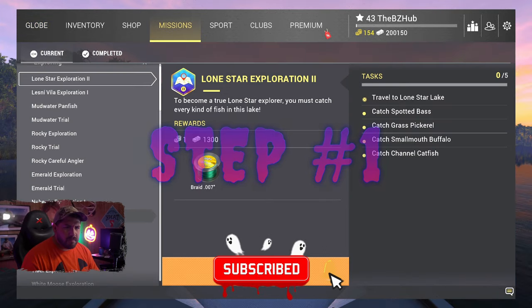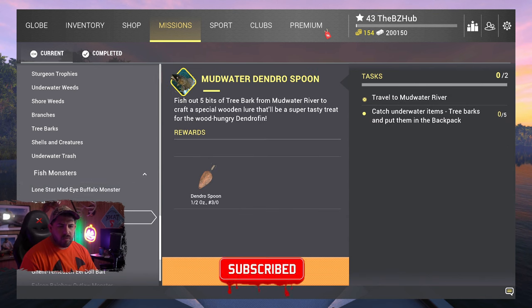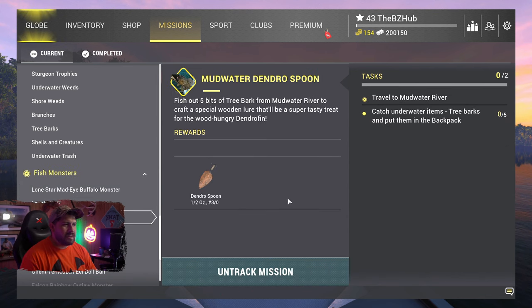Step number one: go into your missions, scroll all the way down to Fish Monsters, and look for the Mud Water Dendro Spoon mission. Track that mission and then we can move on to step number two.